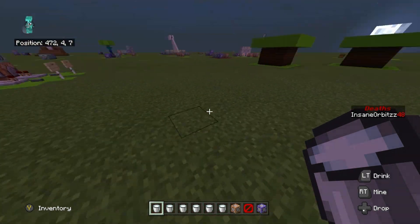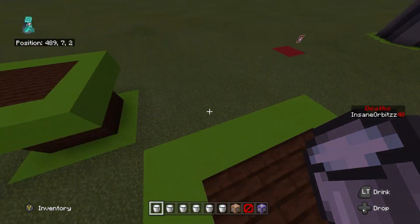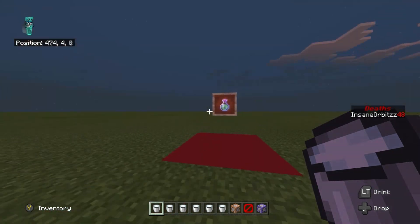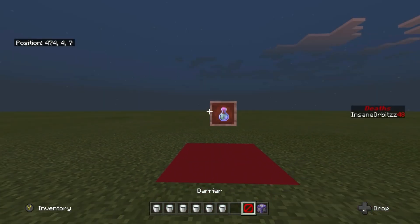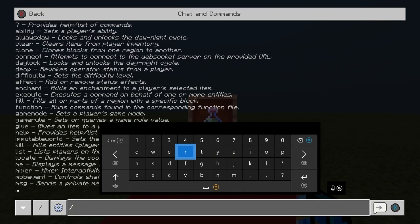The slash effect command is a very easy and fun command to do. You can either have a great time with your mates or very easily troll them. It's just a chat command — you can also write it in command blocks, but it's a lot easier to write in the chat. All you have to do is type slash effect.